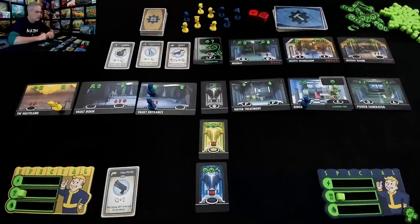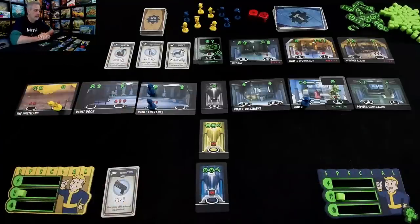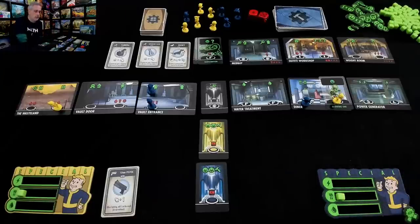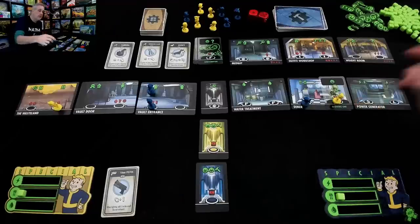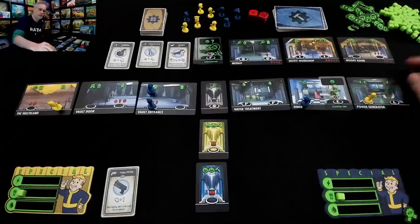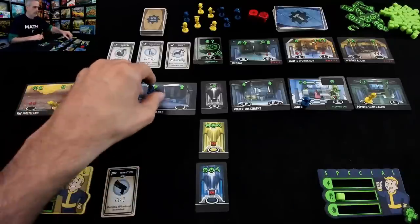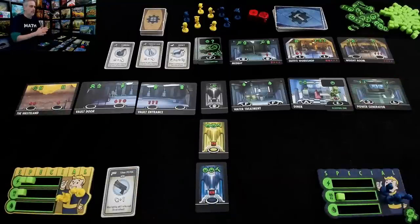Jen spends one, two, three food and gets a second worker — so Jen is now doing three actions for the rest of the game while I'm still doing two. I could get some more water to go out and get the husky, or I could take a better shot at fighting that marauder. Maybe I'm not worried about the enemy — maybe I just want to start building. There's two energy to be had here, so I'll just send this strong little vault boy out there and get two energy. Round done. Jen's got three workers, I've still got two — nobody trained specially — moving on to round three.